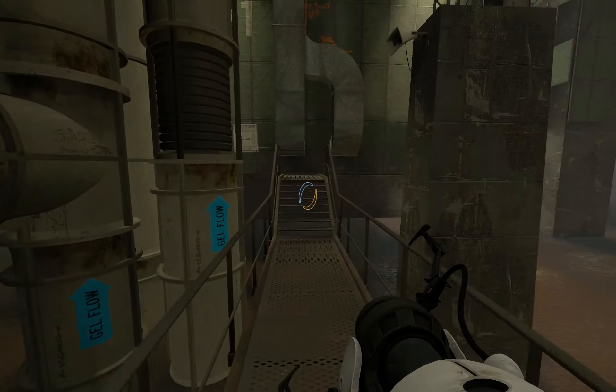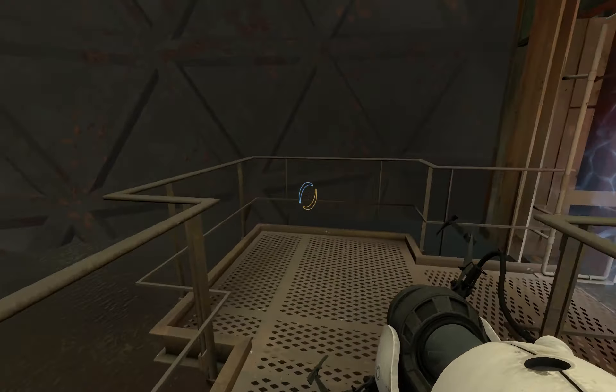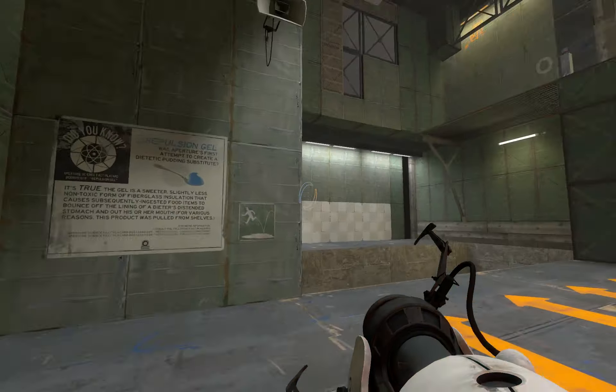All right, let's get started. This first test involves something the lab boys call repulsion gel. You're not part of the control group, by the way — you get the gel. Last poor son of a gun got blue paint.